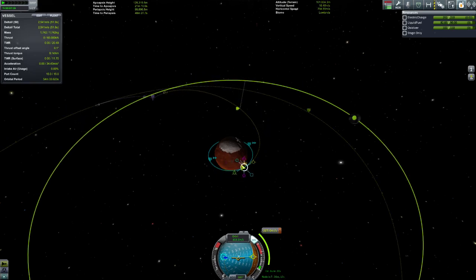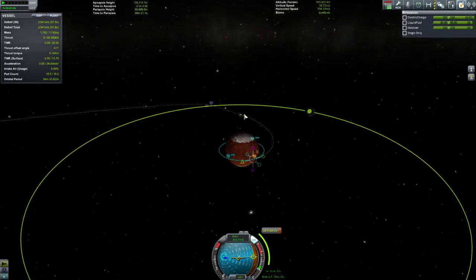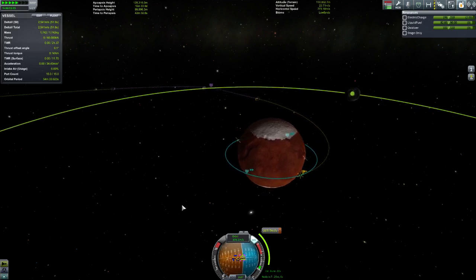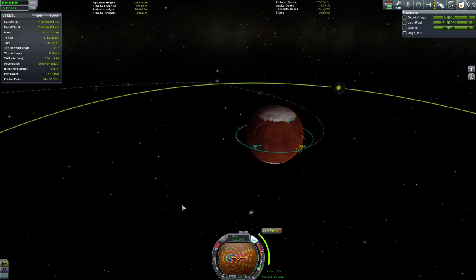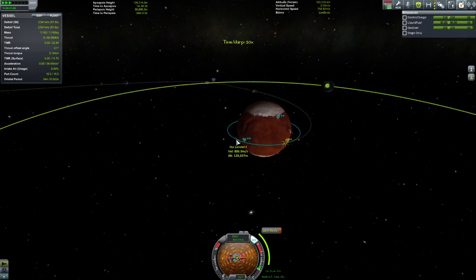Let's have a look at a few different trajectories here and see which one we like the most. I like this one actually — that one's really nice, so I'll run with that. Now the other thing we probably need to cover is that when you're doing these interplanetary missions, generally you want to kill as many birds with the one stone as possible. So if you're coming out here, pack an Ike lander.